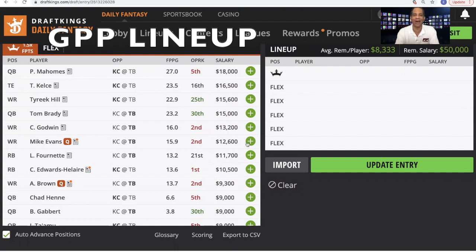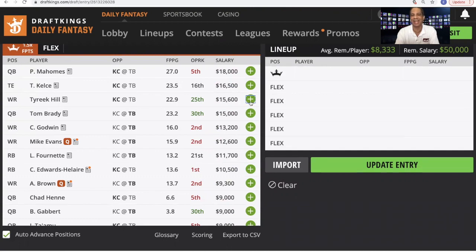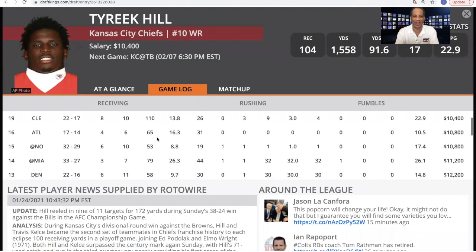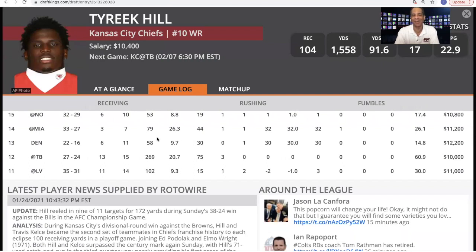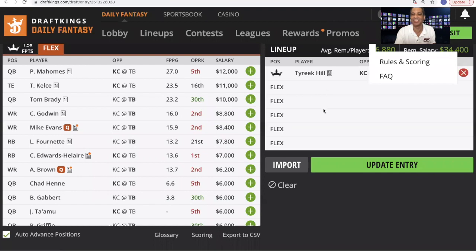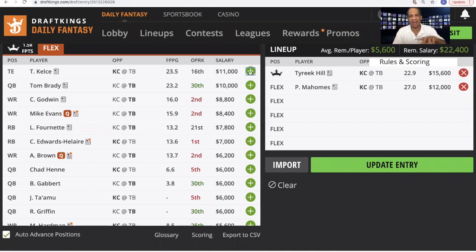There's only one guy I want as captain in my DraftKings GPP lineup: Tyreek Hill. If you're wondering how he can have such a high ceiling, go back to the game against Tampa Bay earlier this year, where he caught 13 passes for 269 yards and three touchdowns for an absolute absurd 60 DraftKings points. I really like having Tyreek Hill in the captain spot. If you're going to have a wide receiver as captain, you pretty much have to have his quarterback, Pat Mahomes, in your lineup — and I have no problem with that, because you attack Tampa Bay in the air.